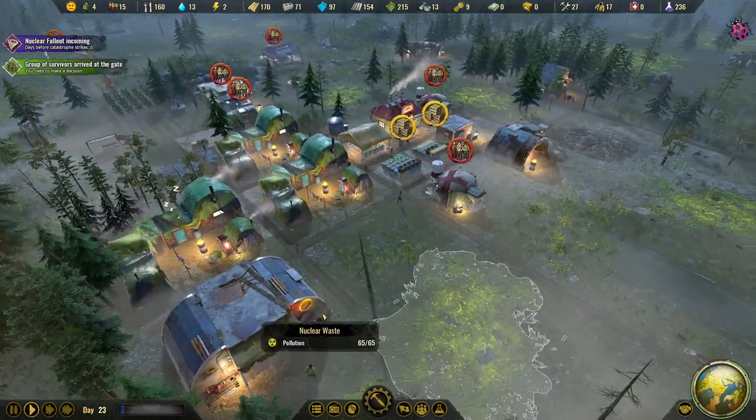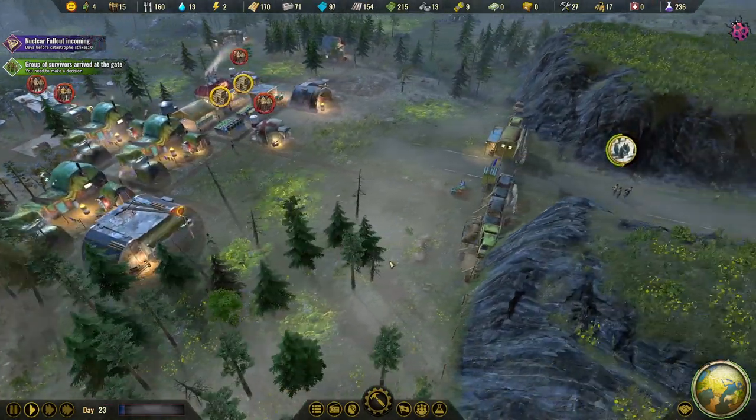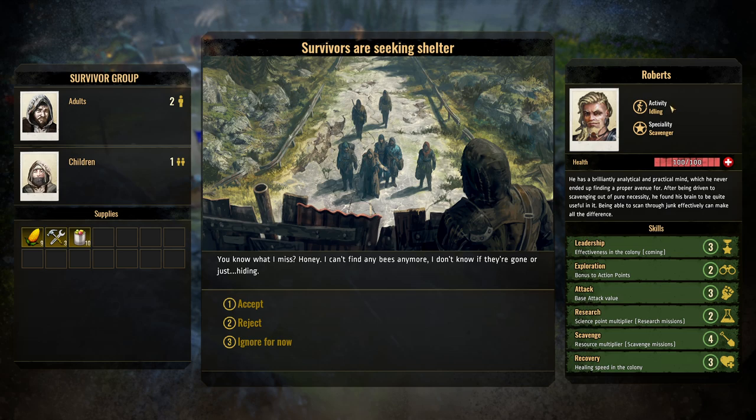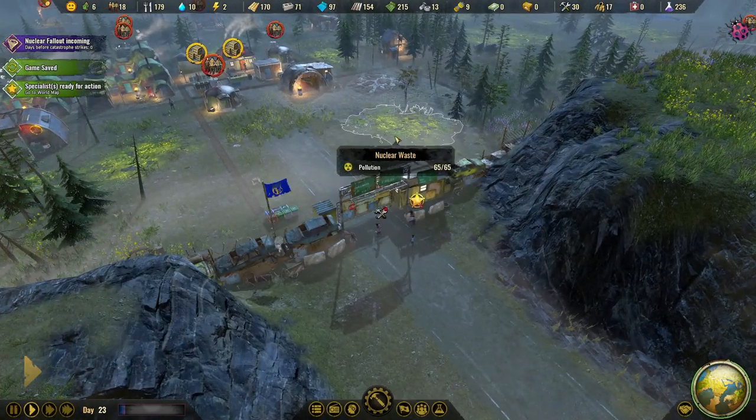Welcome back to Sleepy Hollow in Surviving the Aftermath. We have a group of survivors once again at our gates, and a new specialist as well. Survivors seeking shelter: one child, two adults, some supplies. We have a new specialist who is quite good at scavenging but also has a high attack value, so let's accept them into our city.